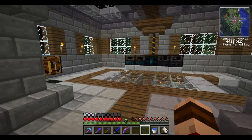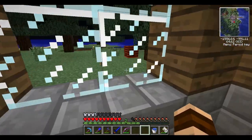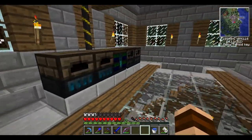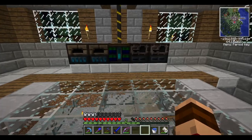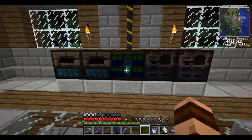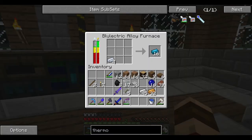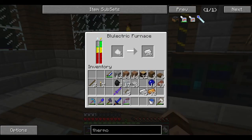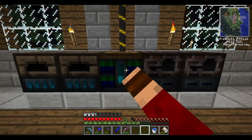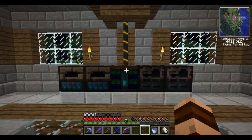Welcome back to another episode of Scrotitis Plays Feed the Beast. Today we're hanging out in our furnace room, our blue electric room. We're running our blue electric alloy furnace and two normal blue electric furnaces, but our battery box is getting dangerously low.